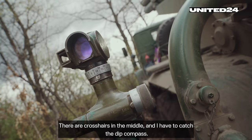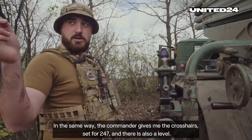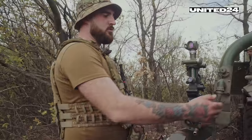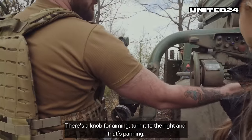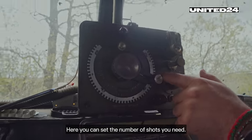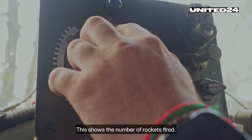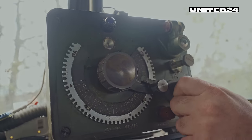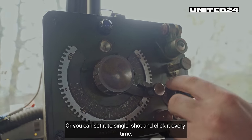There are crosshairs in the middle and I have to catch the deep compass. The commander gives me the crosshairs set for 247, and there is also a level. There is a knob for aiming — turn it to the right and that's panning; if you close it, it's tilting. Here you can set the number of shots you need. This shows the number of rockets fired. This is the commander's key — you put it on automatic, hold it and it fires. Or you can set it to single shot and click it every time.